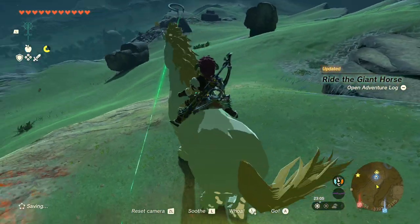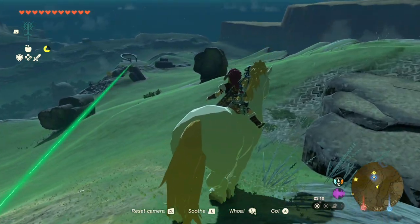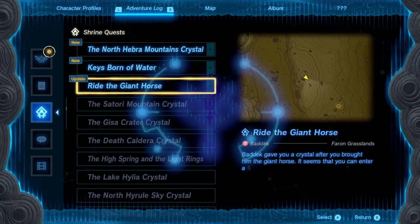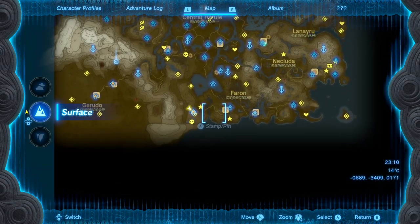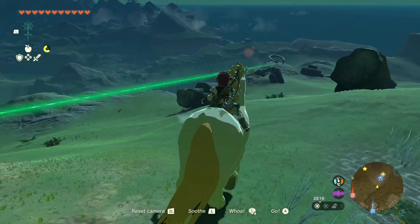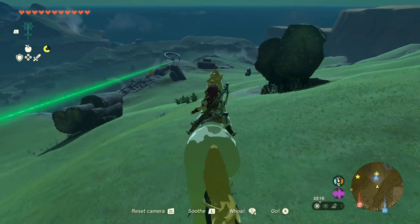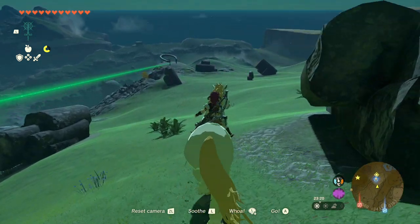With that done, I guess we have a bit of a choice because I'd like to get this horse stabled, so I'm going to take it back to the local ranch. Then we can fast travel back and grab the crystal. This is a Rauru's Blessing shrine, so all we need to do is carry the crystal down the hill and you get yourself a light blessing. I hope that helps you out, and I'll see you all in the next video.